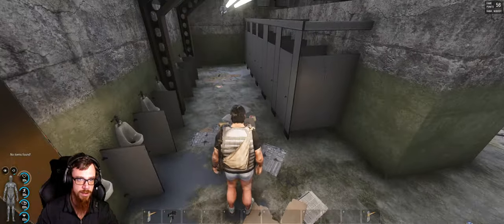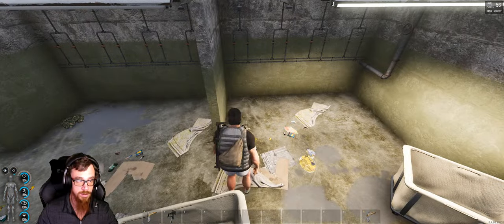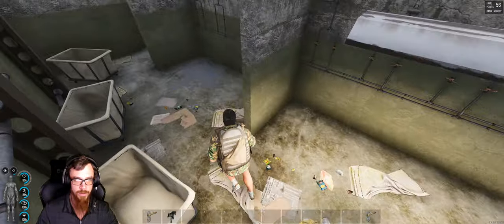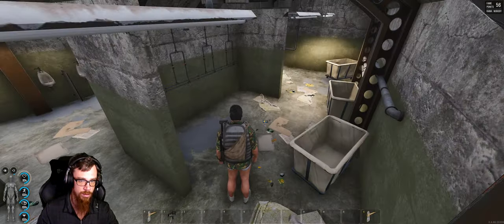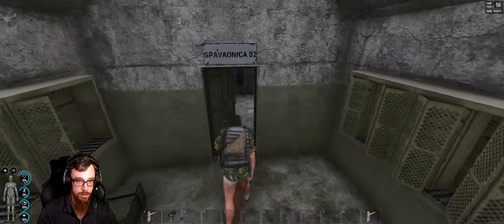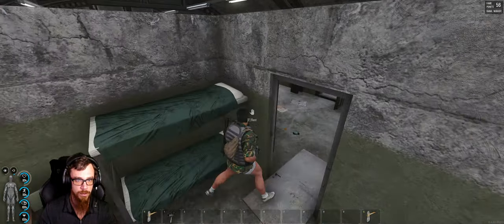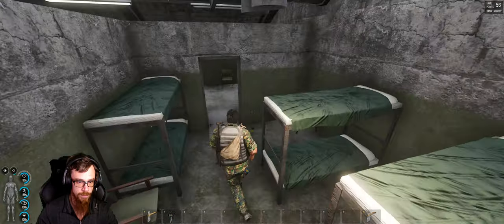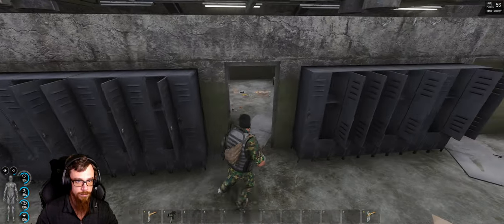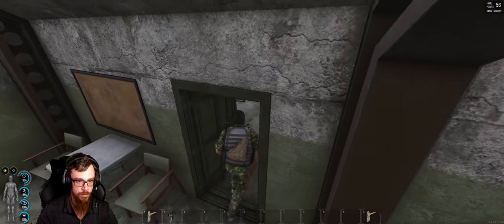I don't think I've ever seen any good gear spawn in here — just a T-shirt — better than nothing, but I usually don't go in here. I have the area and then go straight into the next quarters. You've got pants — we can have a matching outfit. Search all of these, search in here, then go to the next one.